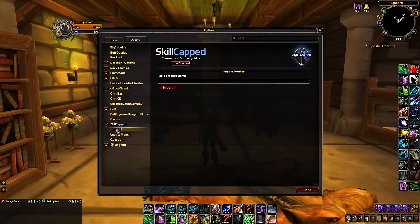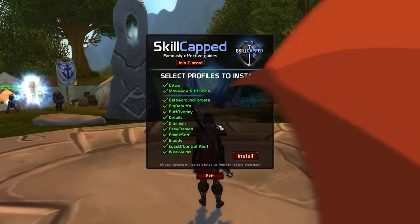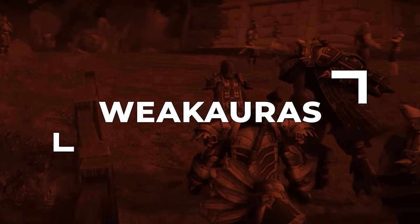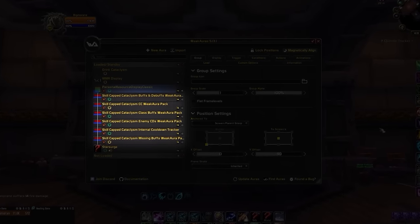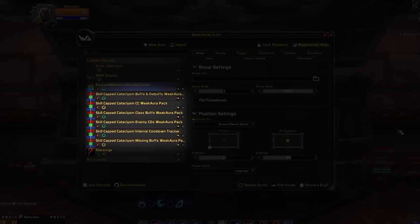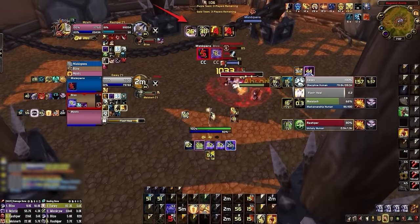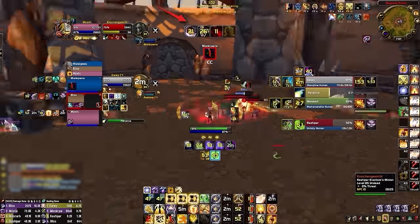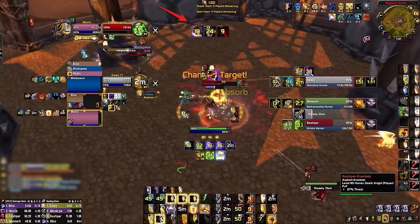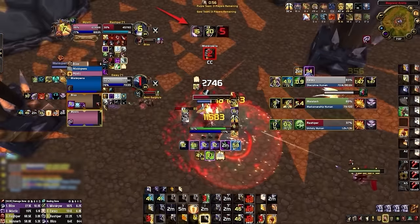Even though these three premium profiles are exclusive to Skill-Capped members, everyone can use our add-on to configure the majority of your UI for PVP. This includes WeakAuras that we custom-tailored for Cataclysm PVP, designed at Skill-Capped in collaboration with expert Cata players. The first is a tracker for major enemy cooldowns, including things like Shadow Dance, Rapid Fire, and Demon's Soul, placed in the top half of your screen above your character. Anytime you see an icon appear here, you know it might be time to buckle up.